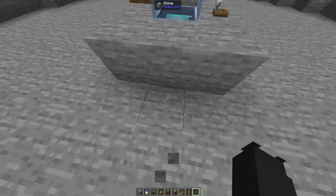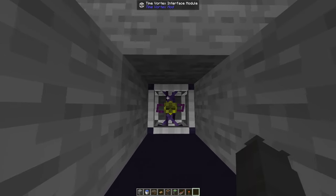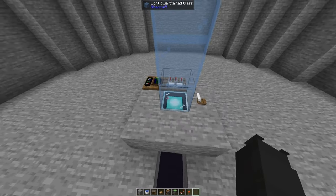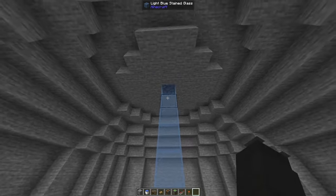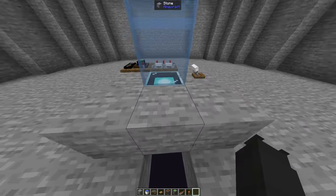The way that I have made this time rotor is I moved the interface down a singular block, put a beacon on top of that, and seven pieces of glass and one blackstone, so it is nine blocks total.